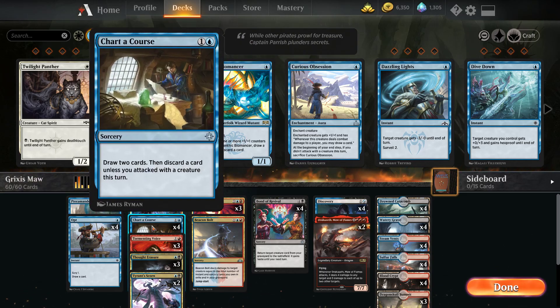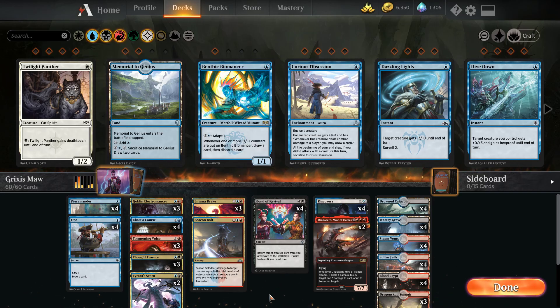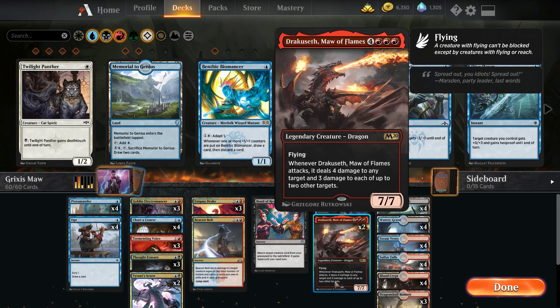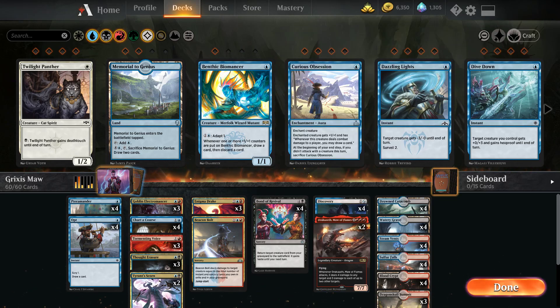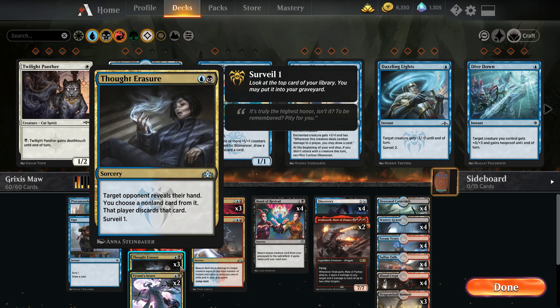We're running four Charter Course and three Tormenting Voice. They are specifically there to ditch cards that we can then bring back with Bond of Revival — and by cards I mean Maul of the Flames. They can also be used to dig through the deck, ditch some extra lands, and possibly get to our Enigma Drakes. Since we're splashing black, we're running three Thought Erasure. It's an amazing card — it helps get rid of your opponent's key pieces, and the Surveil one helps us ditch Maul of the Flames into the graveyard.